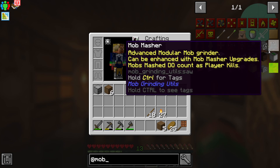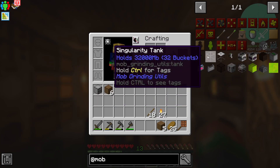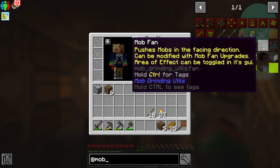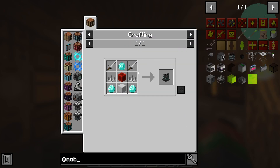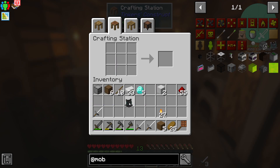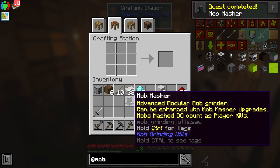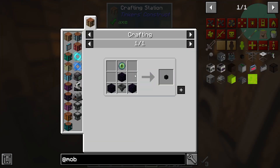Down here in our workshop, our lab, we're gonna start doing some things. I want to do the mob grinding stuff - the mob grinding utilities mob that we've got here. We're gonna need some fans, an absorption hopper, and everything else. The first thing is the mob masher. Let's get to making stuff - and boom, there we go. It can be enchanted, and mob smashes do count as player kills, so that's a good thing. We've got the absorption hopper.